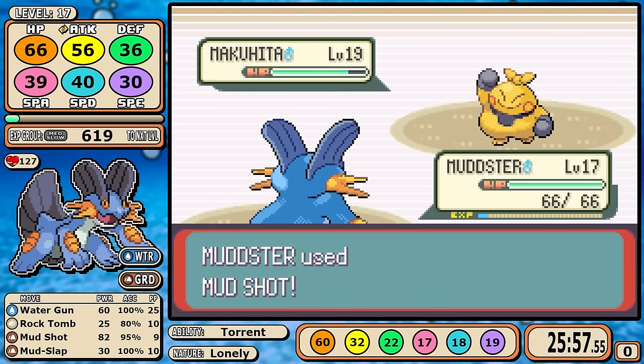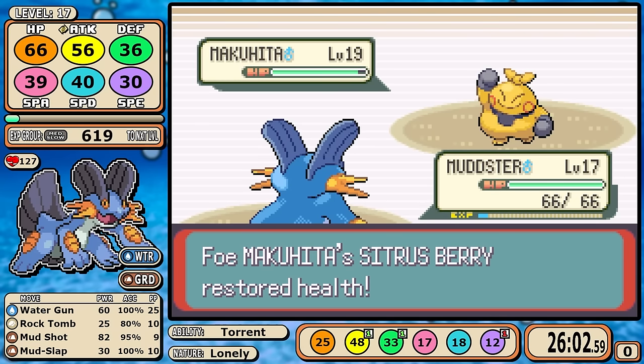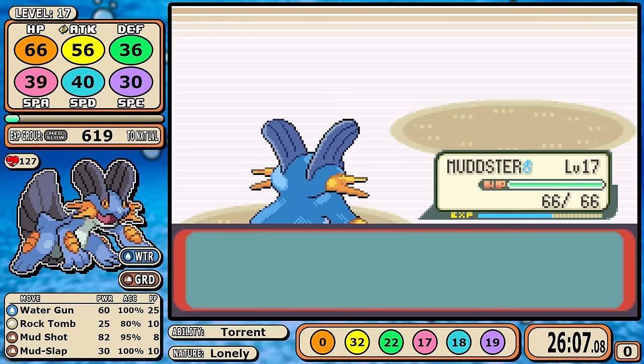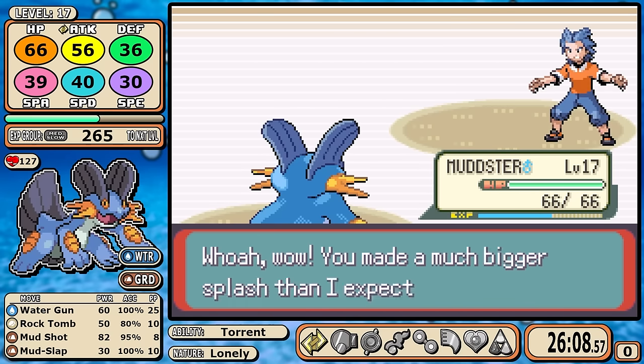You also can't use Mudslap to lower accuracy and cheese your way through the fight because Makuhita has Vital Throw and it bypasses accuracy checks. But like all things, with enough persistence you can get through the battle — pretty quick second badge, all things considered.